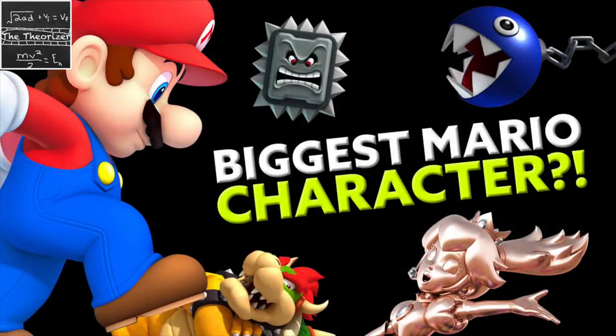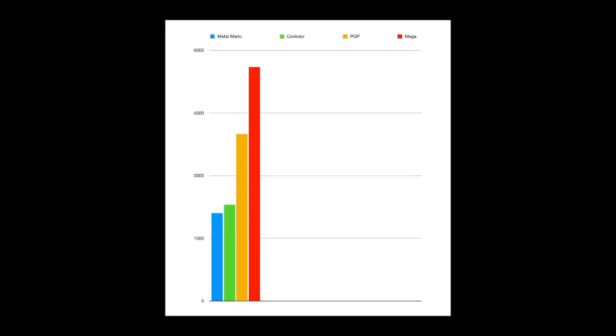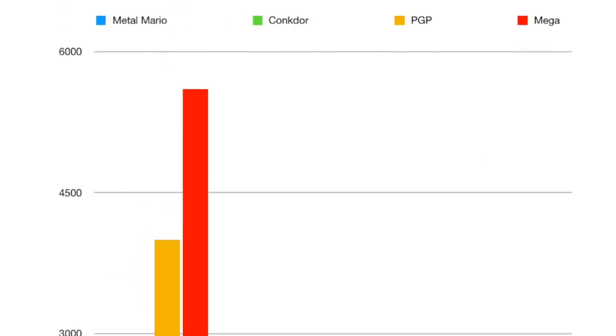Remember when I made that graph video on the masses of Mario characters? Here's where it sits on that thing. Conkdor head and necks alone are not as heavy as Pink Gold Peach, but heavier than Metal Mario. Pretty good, but now onto the task at hand — the force.